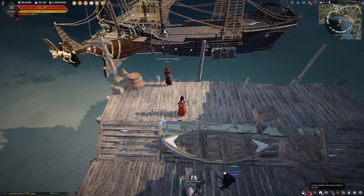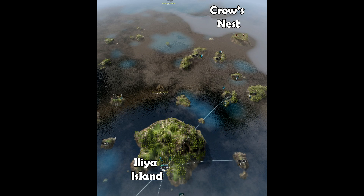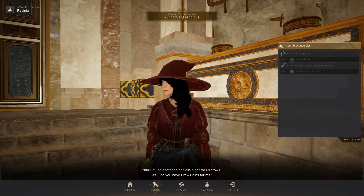Step 15: find this hoe. Step 16: exchange vouchers. Step 17: go back here. Step 18: exchange some shit.